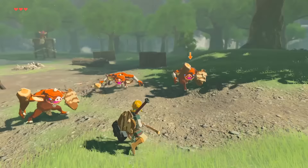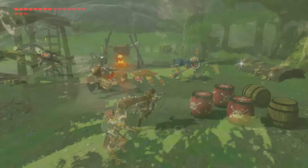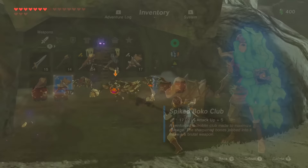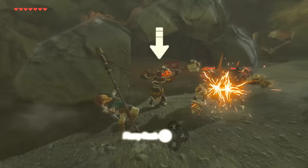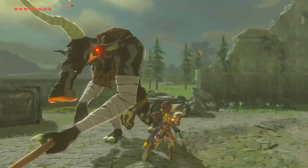The world of Hyrule is a very dynamic place. Throughout your adventure, you'll notice that several aspects of the land will change the further you progress. Weak red enemies will start turning blue, basic weapons will start transforming into more powerful variants, and these weapons will even start gaining modifiers that will alter and buff their characteristics. A lot of players assume that this weapon and enemy progression is tied to things like main story progression through shrines and divine beasts.